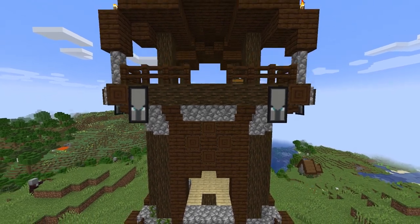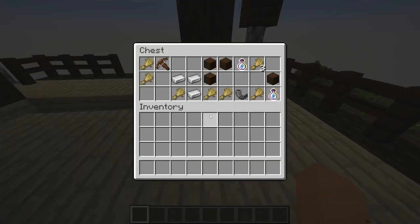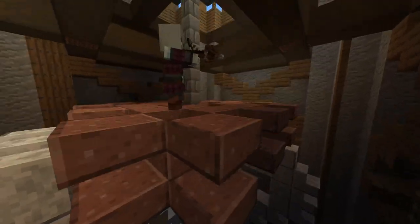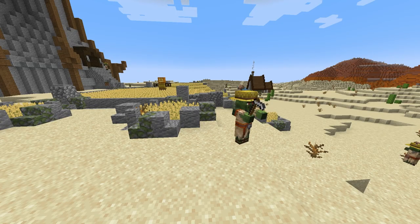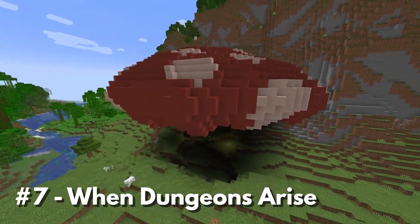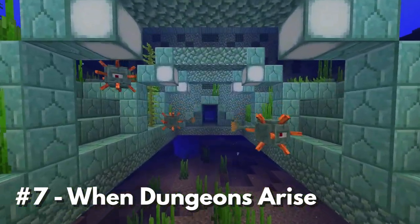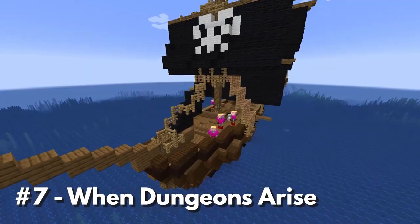There's no doubt about it, Pillager Outposts are cool. What's better than a hostile tower full of enemies with acceptable loot at the top? The answer? Pillager Villages with way more enemies and better loot, zombie villagers. And did I mention better loot? When Dungeons Arise is a mod that adds all sorts of incredible structures to your Minecraft world. Why stick to raiding an ocean monument for the 30th time when you could raid a pirate ship, or an airship?